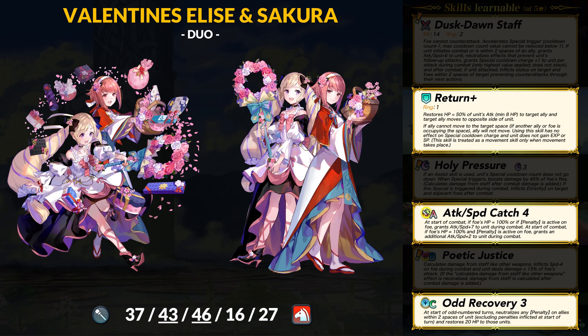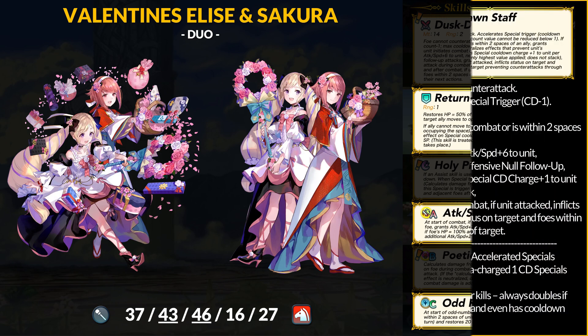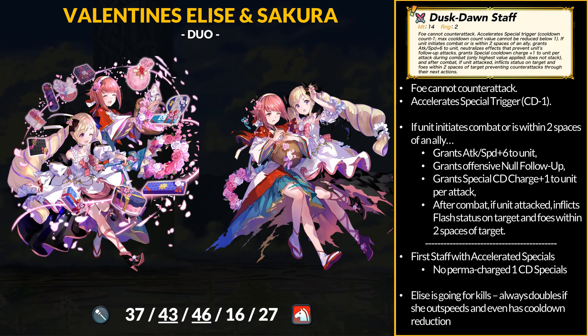It's definitely not common to have 6 skills immediately filled out. For old ones, Elise has Return Plus — the healing reposition — then Attack and Speed Catch 4 and Odd Recovery 3. Can't do much better than that. Their weapon is the Dust Dawn Staff — 14 might, Dazzling Staff to prevent counter attacks, and accelerate specials. If Elise initiates combat or is within 2 spaces of an ally, she gets +6 attack and speed, offensive Null Follow-Up, breath-type cooldown reduction, and after combat, if she attacked, she inflicts the Flash status on the target and foes within 2 spaces — basically they cannot counter attack. This is literally the first staff with Excited Specials, and Elise gets even extra cooldown reduction via the extra special charge. You unfortunately cannot prime 1-cooldown specials like the Bombs to always be charged, but Duel Elise is clearly a full offensive healer with insane tools no other healer can replicate.